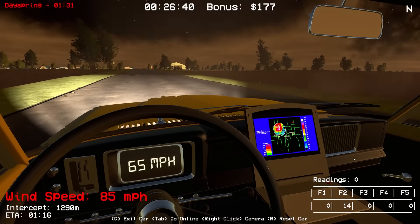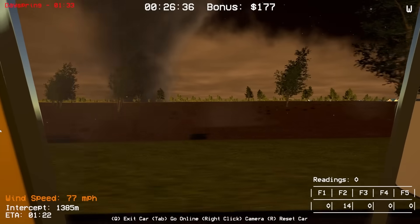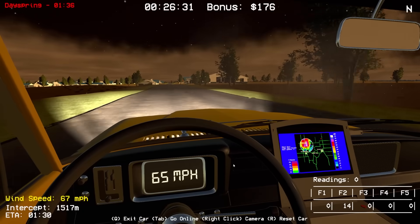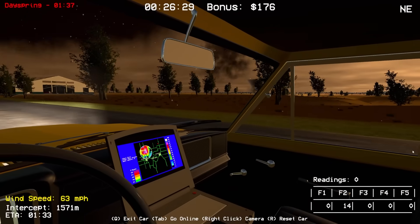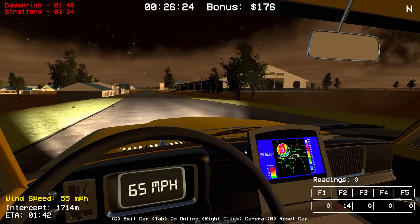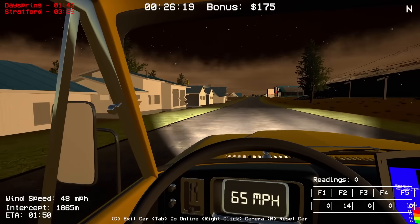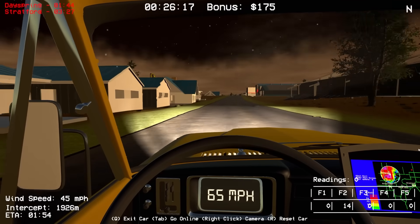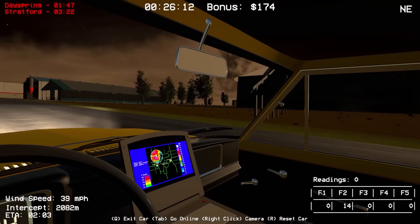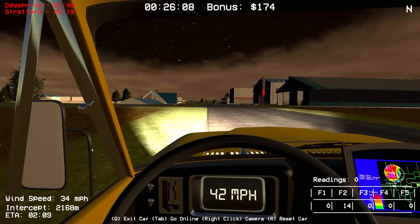We're definitely heading up to Day Spring. I wonder if this tornado over here to the right is heading that way - we better hope this thing doesn't shift direction. Their siren is up there - we're gonna go ahead and alert the town. Uh-oh, Stratford is in the path - this tornado's shifting! The sirens are right here. We're gonna have to beeline south - that was the town we actually started in. Let's hit their siren too. I don't know what this one to the right is doing - it could also be on the way.